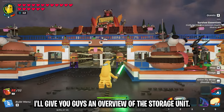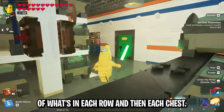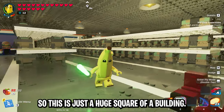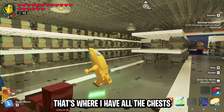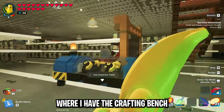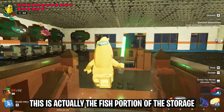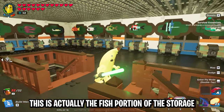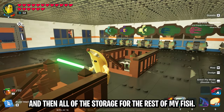I'll give you guys an overview of the storage unit and then go into specifics of what's in each row and each chest. This is a huge square building — in the front area that's where I have all the chests and shelves set up, and in the back half that's where I have the crafting bench and all the other workbenches. If we go upstairs, this is the fish portion of the storage where it has all 15 of the legendary fish and then all the storage for the rest of my fish.